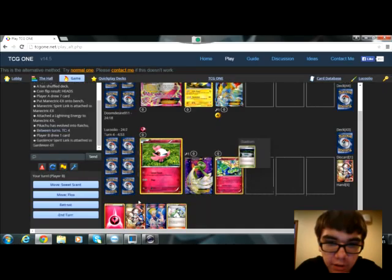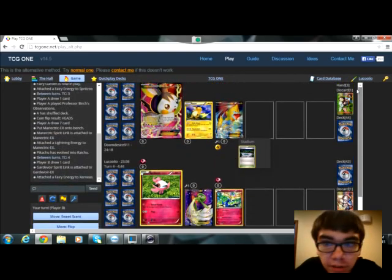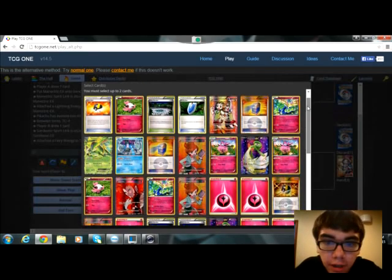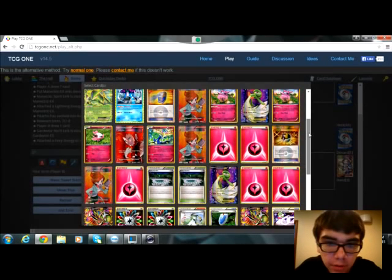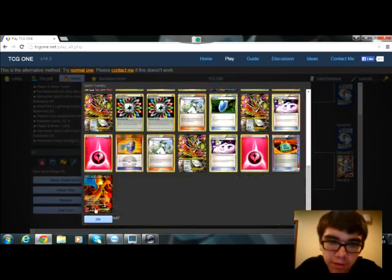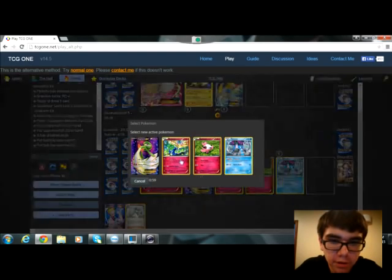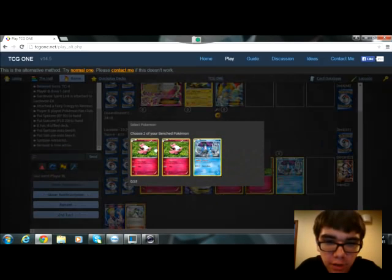We'll attach the Fairy Energy to the Xerneas. I'm going to go ahead and use Fan Club again. I'm going to grab a Suicune because I know that's going to come up, and another Spritzy if I have one. I was afraid they'd both be a prize. Alright, I'm going to bench them both and retreat into Xerneas and have Xerneas do Geomancy. I'll attach one to Gardevoir and one to the Suicune.